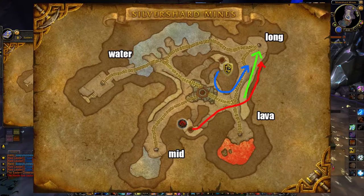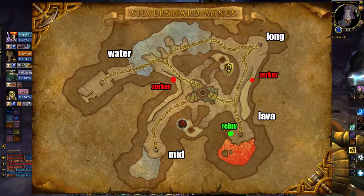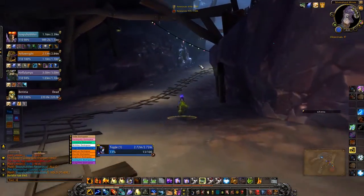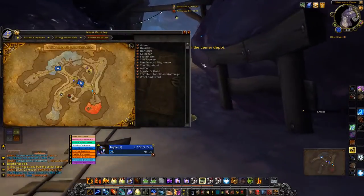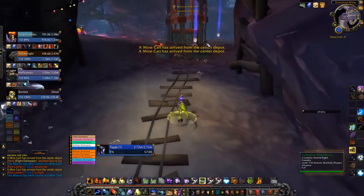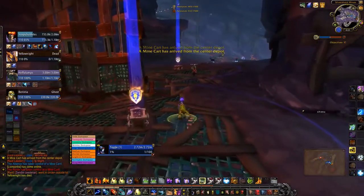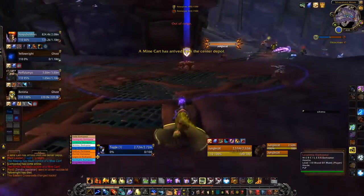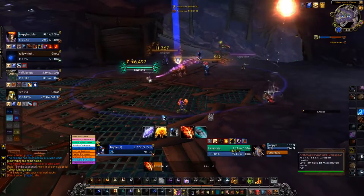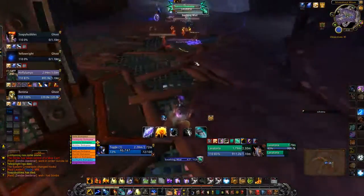I also want to point out where the Rejuvenation and Berserker nodes are. A lot of people forget the Rejuve is down near lava — it's very helpful in a big teamfight there to either deny it or take it for yourself, especially for healers in that cesspool of damage. The Berserker nodes are useful too, especially if someone's at the water path going to mid for support — it's great to go in beefed up and ready.